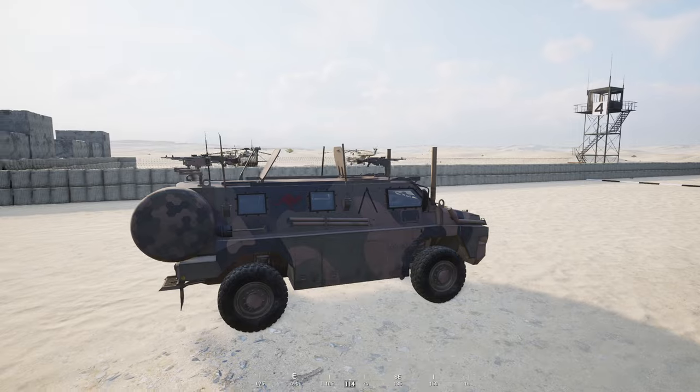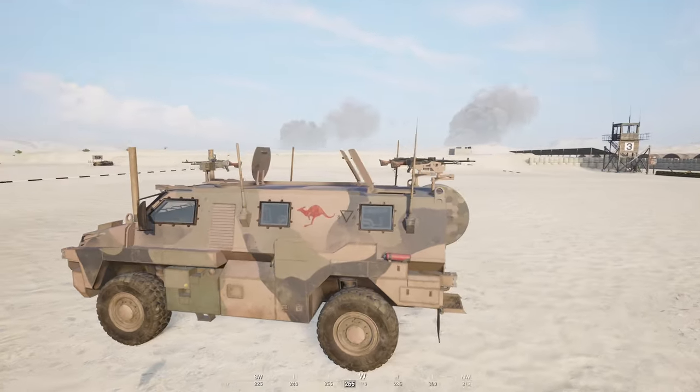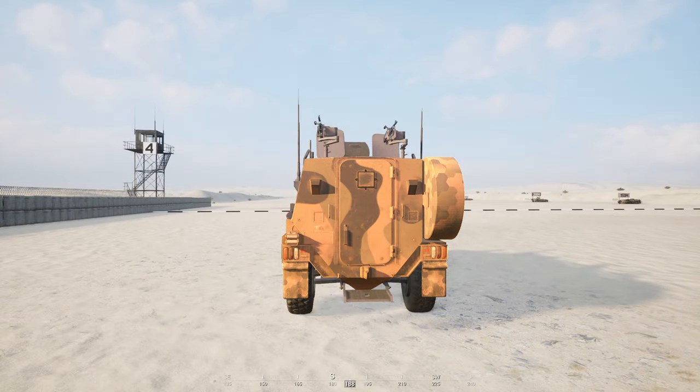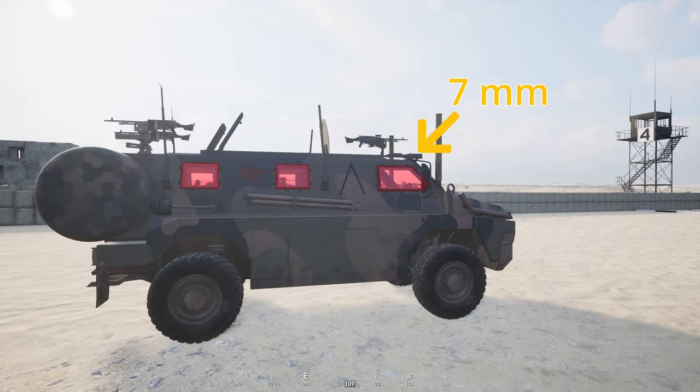Next up, we have the Bushmaster Protected Mobility Vehicle, or simply PMV. The backside of the PMV is comprised exclusively of orange armor, so you can hit it wherever you want. Like the ASLAV, the PMV has its engine in the front, so you cannot disable it from the rear. Coming around to the right side, we can engage the red-rated windows and possibly hit the passengers in the process. The rest of the side armor of the PMV is comprised exclusively of orange-rated armor.